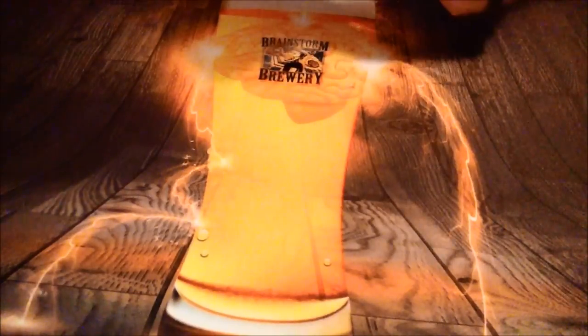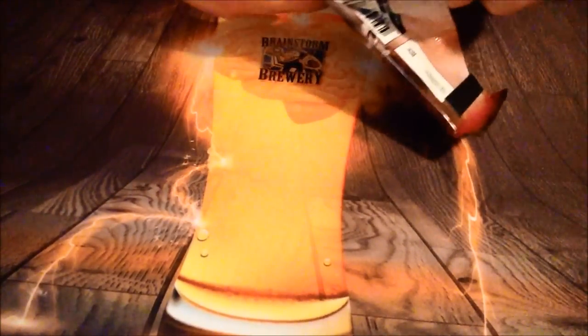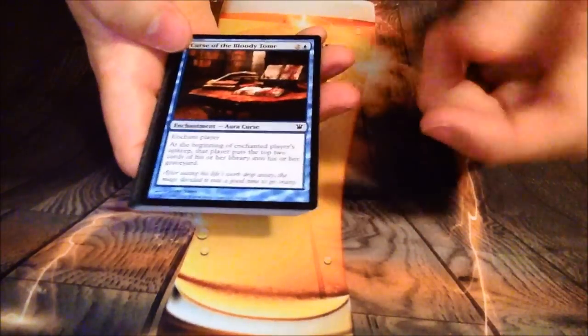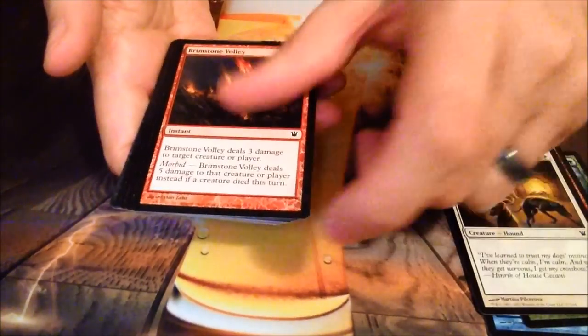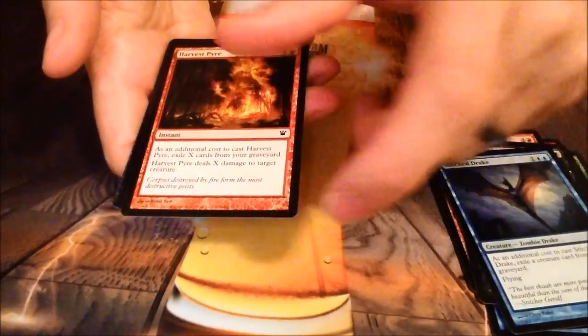Happy with that. Like I said, Divine Reckoning is a good EDH card — any kind of wrath, especially with flashback, is gonna see play in multiplayer formats. And Bloodline Keeper is just a good card; vampires tend to be decent to hold onto. Brimstone Volley — I remember one draft when I got five of those, it was quite fun.